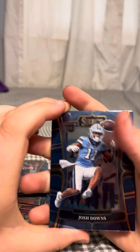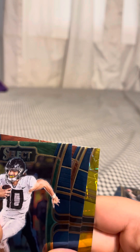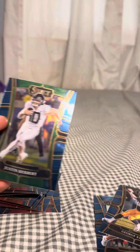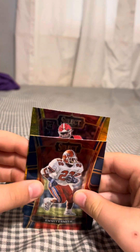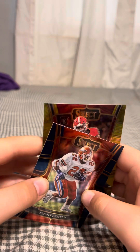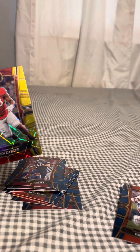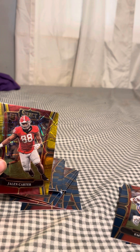Josh Downs rookie. Do we have a gold? Is that a gold — George Kittle? Is that a gold? Justin Herbert — okay okay. Emmett Smith — okay, that's crazy. Rookie card — that's Georgia. Is that Jalen Carter? It is Jalen Carter! Oh my gosh. Alright, we need to sleeve all these cards — all good players.